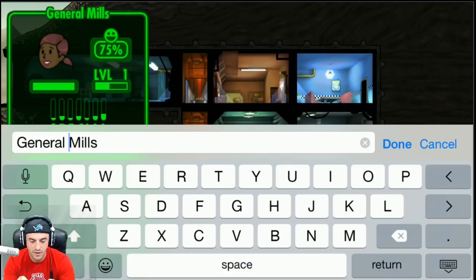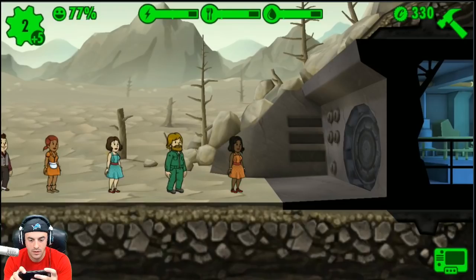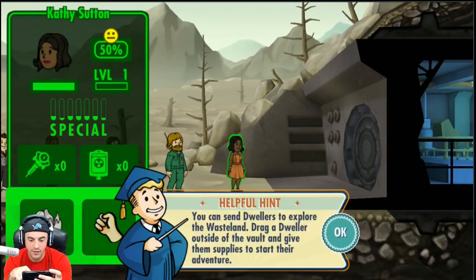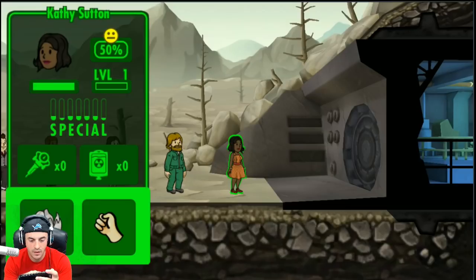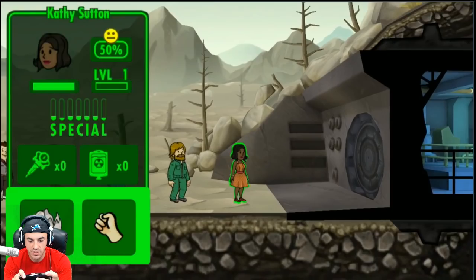General Mills looks kind of mediocre across the board — we don't want no mediocre. If we have to sacrifice anyone, we will sacrifice General Mills. Who do we got here? Kathy Sutton — what is she wearing? You can send dwellers to explore the wasteland: drag a dweller outside of the vault and give them supplies to start their adventure.